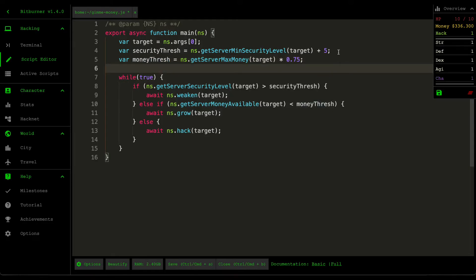Every single server in this game has a level of security, and the effectiveness of your hacks — when you steal money — is determined by how low the security level is. Most tutorials suggest you want to grab the minimum security level of the server you're targeting and then increase it by five; that's the optimal security threshold. The money threshold indicates when you're going to collect money — I set it as the server's max money multiplied by 0.75, meaning 75% of the server's maximum cash.